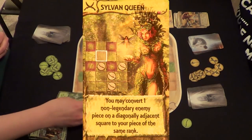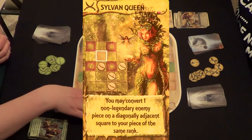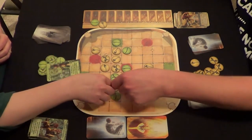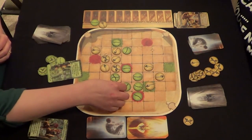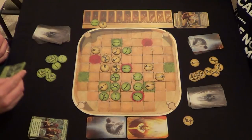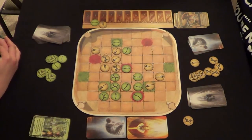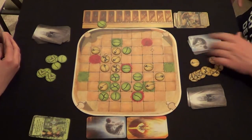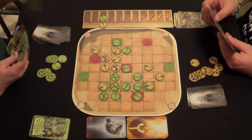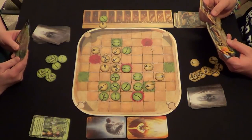Carmen plays the Sylvan Queen. The ability says: you may convert one non-legendary enemy piece on a diagonally adjacent square to your piece of the same rank. She's going to come out right here, taking away a piece and converting it to hers — and since it was a heroic piece, it becomes her heroic piece of the same rank. That's totally not cool. That gives Carmen a point because she destroyed one of my pieces.